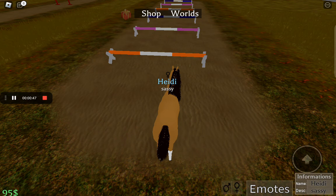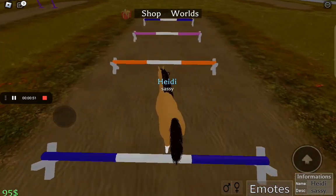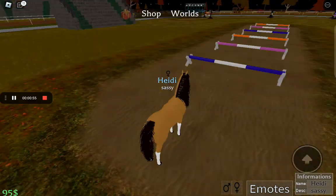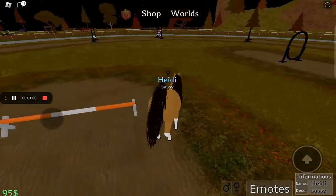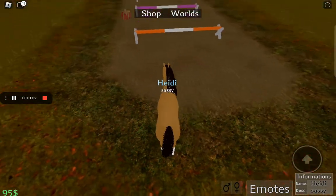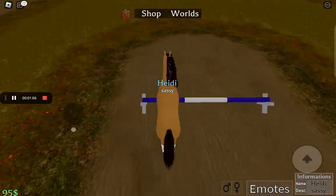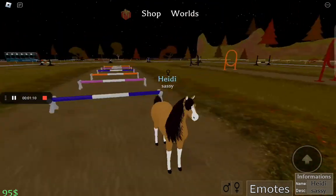Now we're going to do some of these poles. That's not good, so we're going to do it again. She's very sassy today. Very nice. Well there's no one riding her, but she's very sassy.